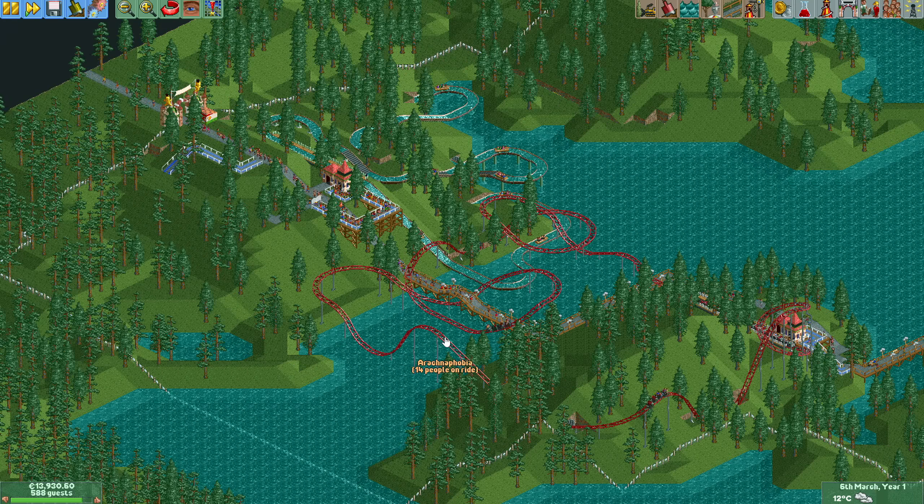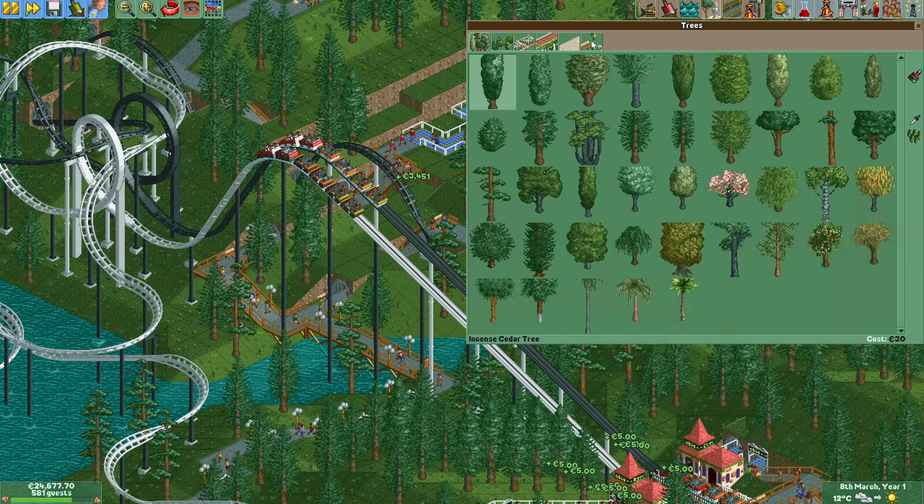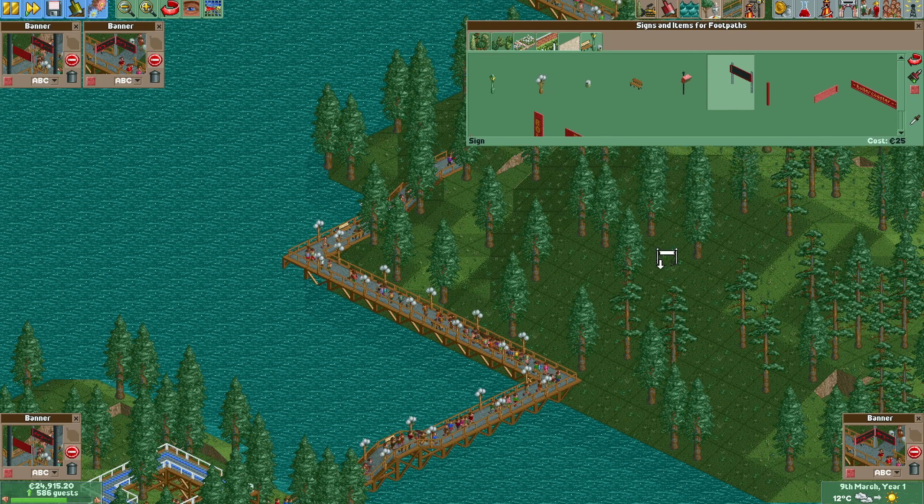The park layout that we start out with isn't very good at making money, so it all has to go. The dueling looping coasters can stay for now as they are the target of some of the advertisements.